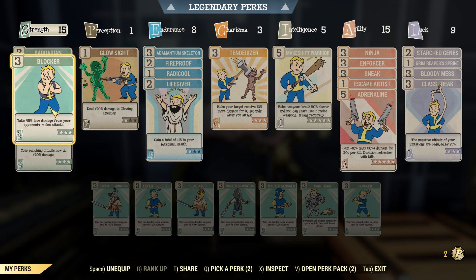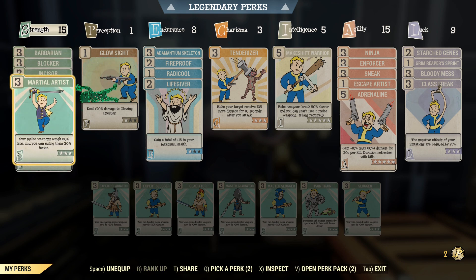So we're going Blocker and Barbarian for defense, Incisor, Martial Artist for offense, passing through armor, swinging faster. This is not going to be as fast as a Swing Speed variant. I've got a Bloodied Swing Speed Strength variant of a Power Fist, and it's pretty much my go-to weapon. I don't think it'll be as good as this, the Facebreaker.